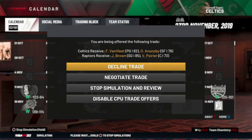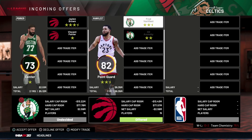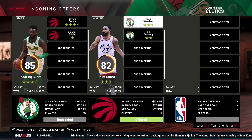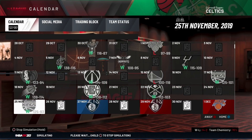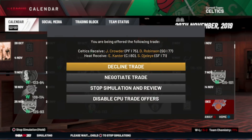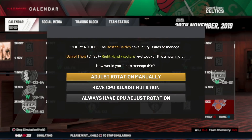There's an interesting trade offer here. We're going to negotiate because we want to keep Taco Fall. If Fred Van Vliet didn't play the same position as our best player I would do this in a heartbeat, but I'm going to decline the trade. We do need some salary cap space to get Taco Fall, so we'll probably need to trade away one of our players in order to re-sign him with the Celtics. Daniel Theis is also out for four to six weeks.